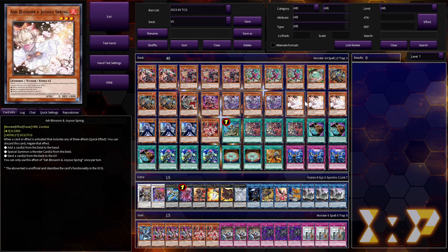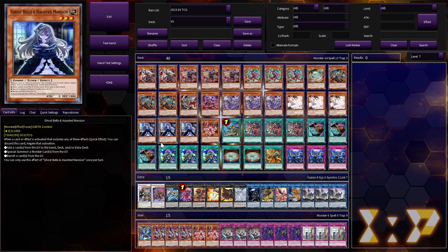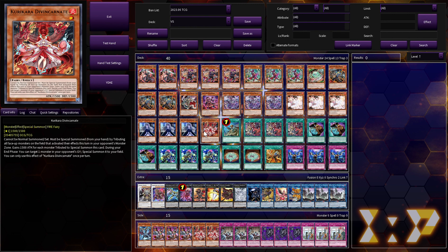Ash Blossom is a very strong hand trap that gets the additional benefit of being a Fire and a Small World bridge. Belle is the same thing — strong hand trap, it's an Earth to reveal, really good card in this deck. Divin Card works for Small World lines because it's a Level 1 Fire with 1500 ATK/DEF, and it's a good thing you can Small World into.